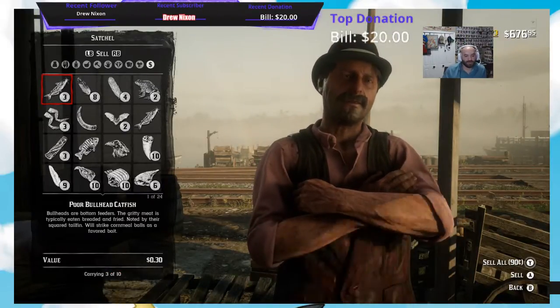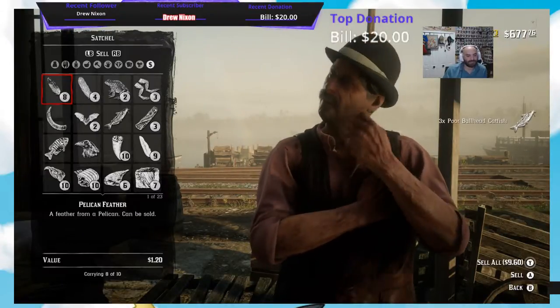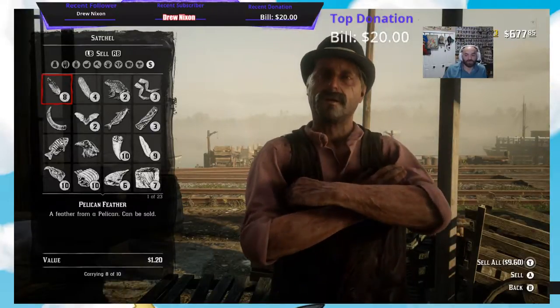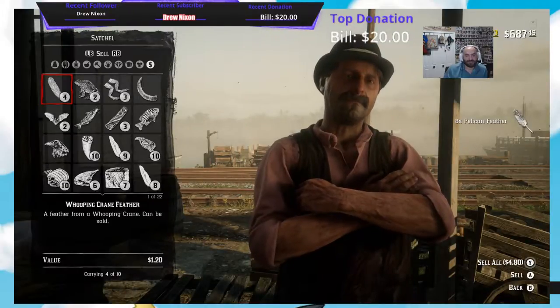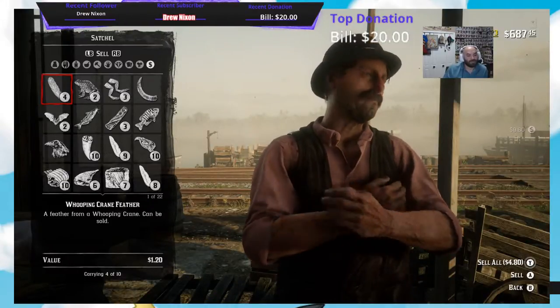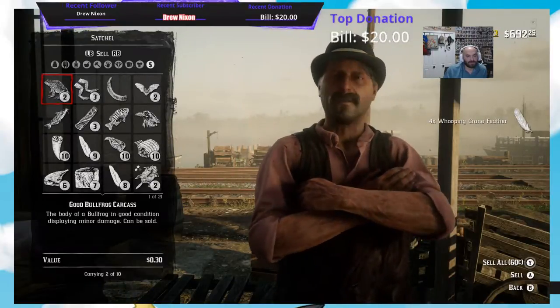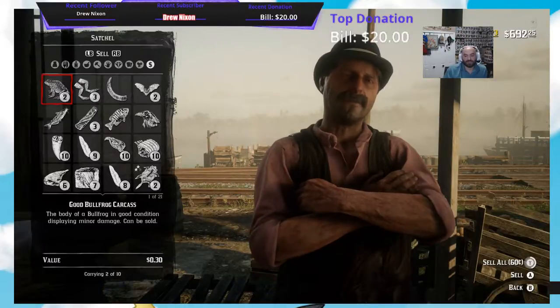The Bullhead Fish that I shot only gave me $0.30 a piece, that's $0.90 — they're not worth much. The Pelican Feathers are worth $1.20 a piece, so that's $9.60. The Whooping Crane Feathers are $1.20. The Frogs are nothing, $0.30 a piece, that's $0.60.